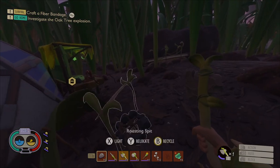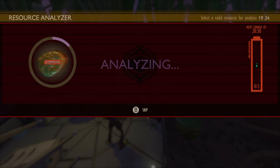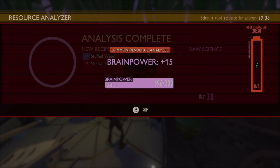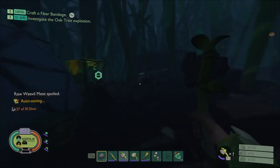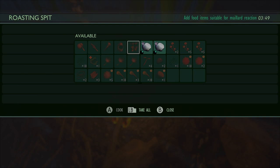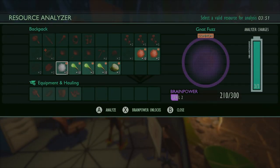I am going to use this charge on the weevil meat so I can cook it before we sleep because I think it will spoil overnight. Going to sleep now will put us in the dark when we wake up, but that'll be okay. When we wake up, we'll analyze some stuff and cook the gnat meat. I forgot to cook the weevil meat and it's spoiled. We're still okay with food and water will be easy to get while the sun is still down, so let's knock these out and head towards the oak tree.